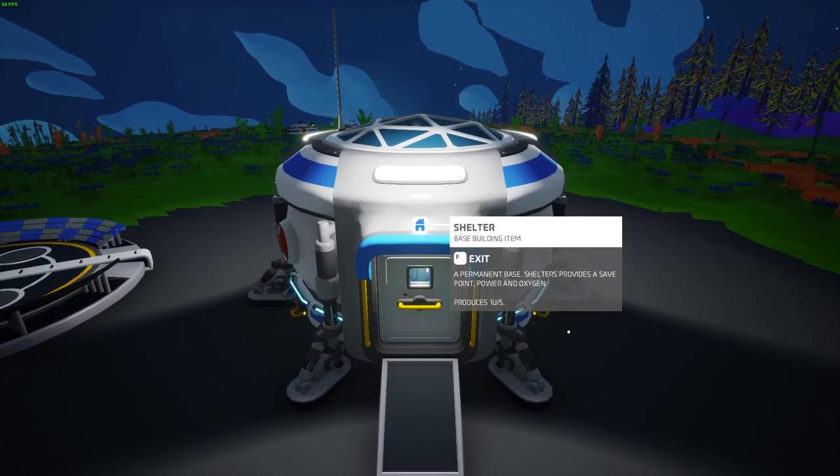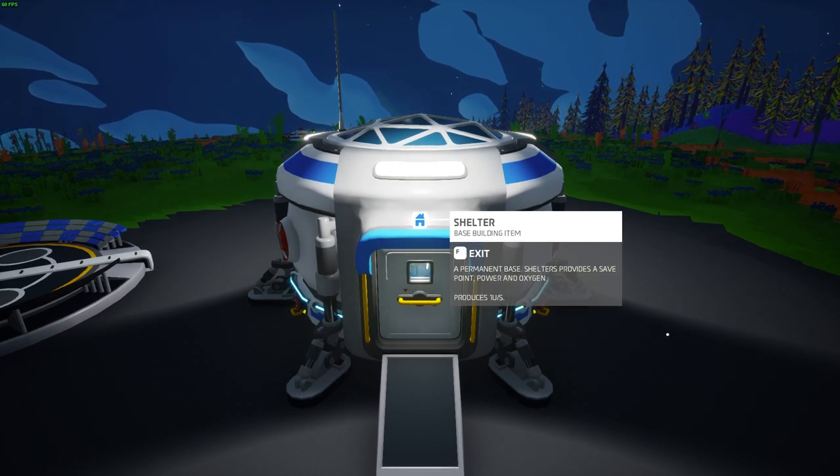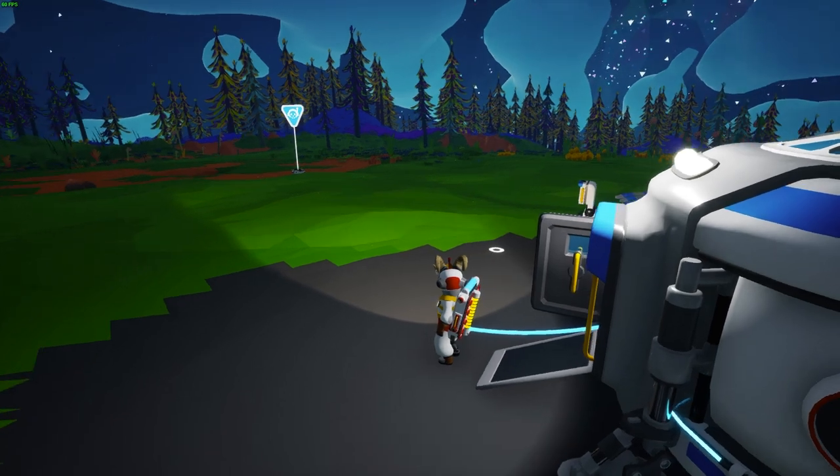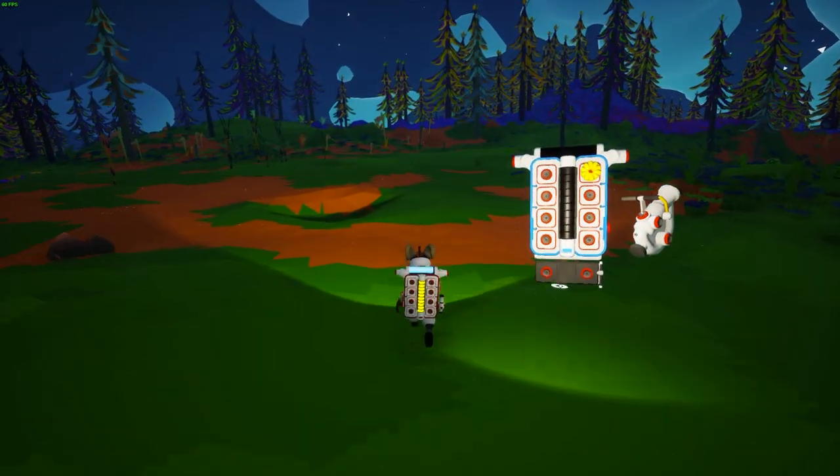Luckily, dying has very little consequences except for losing the items in your backpack, but those can easily be regained by going back to your body and interacting with your downed astroneer.